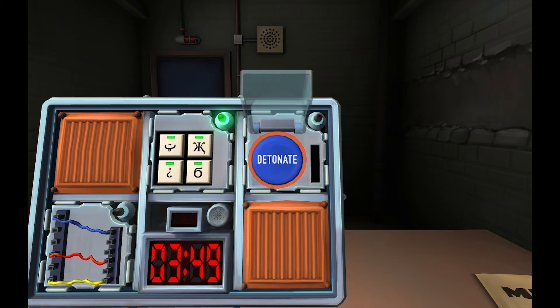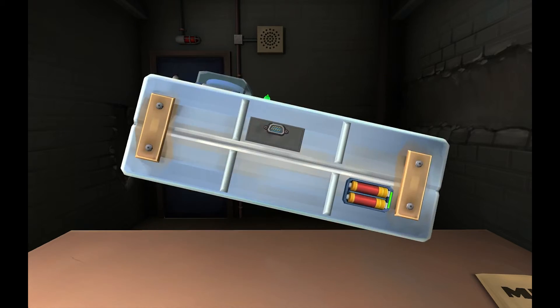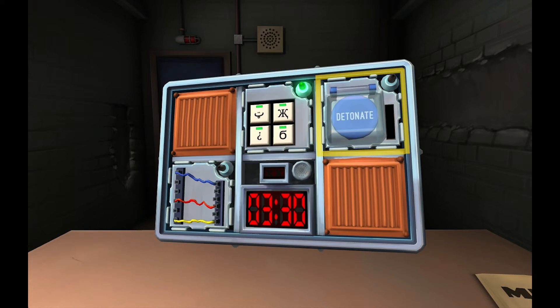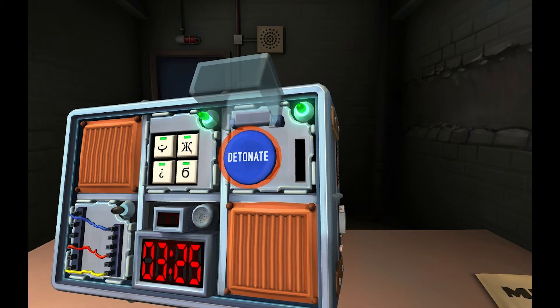What the f*** - three minutes and fifty seconds. Time is running out! If there's more than one battery on the bomb and the button says detonate, press and immediately release the button. There's four batteries on it - there's more than one battery. So press and immediately release the button. Good.